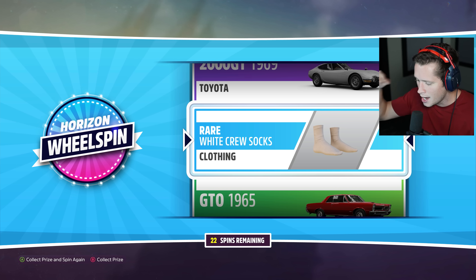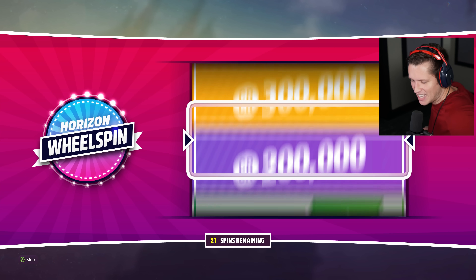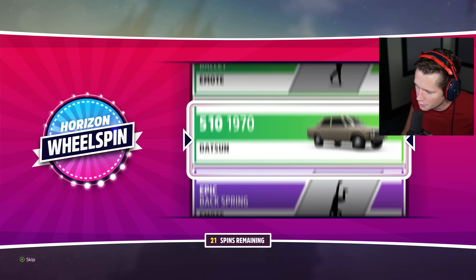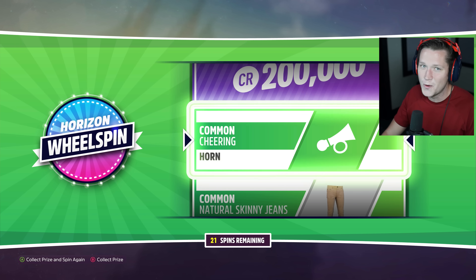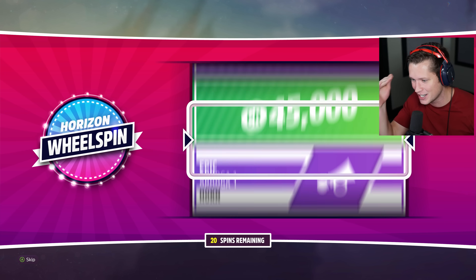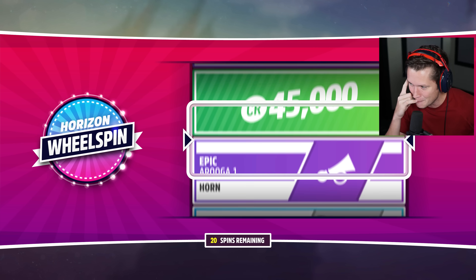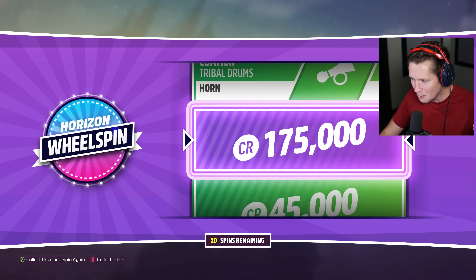Now I'm going to say I want the AMG Project One. The AMG Project One. Cover car. I saw the gold like 250 go by and then the purple 200, and I thought we might — oh baby, let's go! Okay, we'll take a purple. 175 is always welcome.